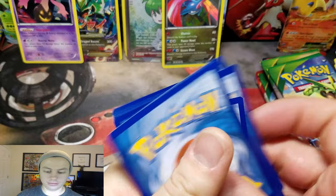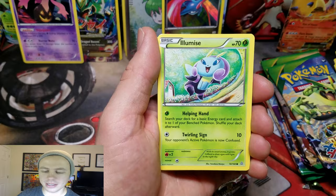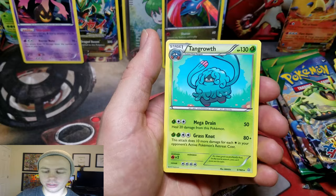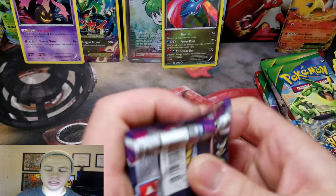Clampearl, Bunnelby, Lombre, Solrock, Mudkip, Bibarel, a Scorched Earth, Electrike, a Wonder Energy, Reverse Holo, and a Tangrowth Rare. So that was Primal Clash in our last pack.